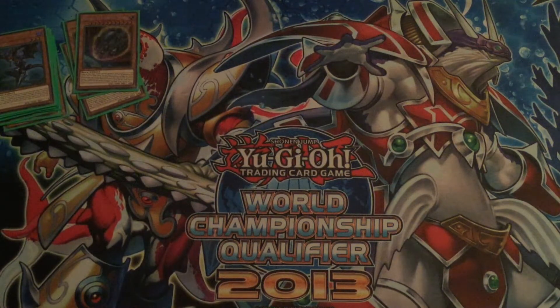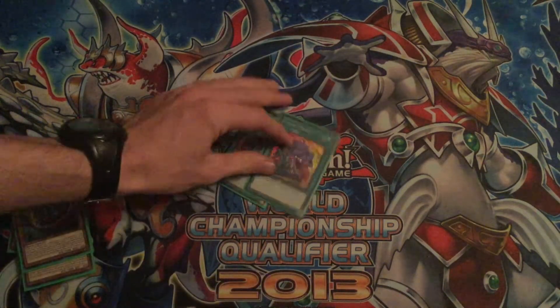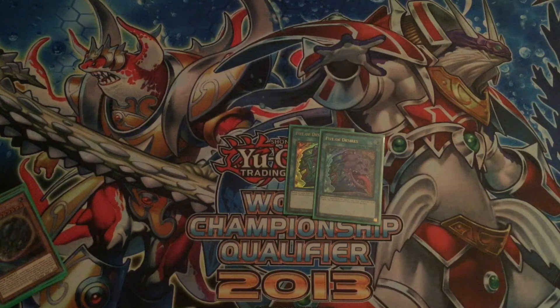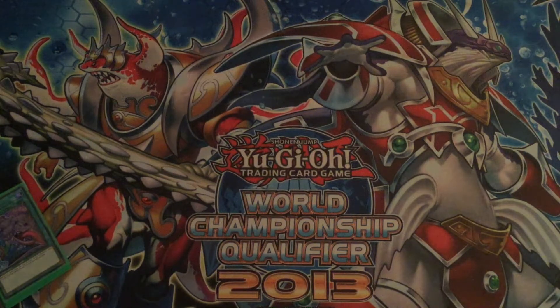That was all of the monsters in our deck. Moving on now to our spells - we only play two spells in the entire thing: two Pot of Desires. Banish ten, draw two. We are not playing Extravagance because we do not want to banish all of our copies of Toad or our links. Demise is obviously now gone as well - I never liked Demise in this deck so I'm not too upset about that. We can't really play Avarice because we are never going to have that many monsters in Grave.